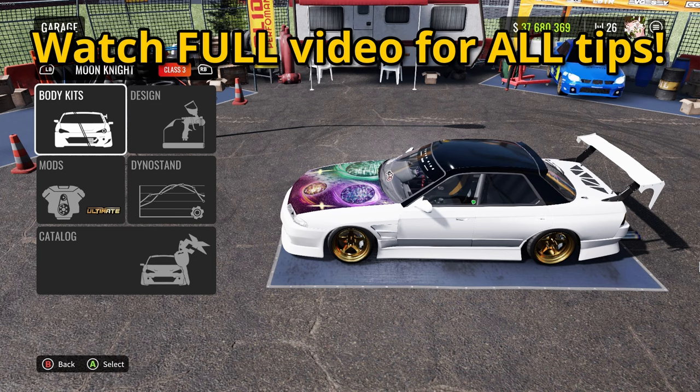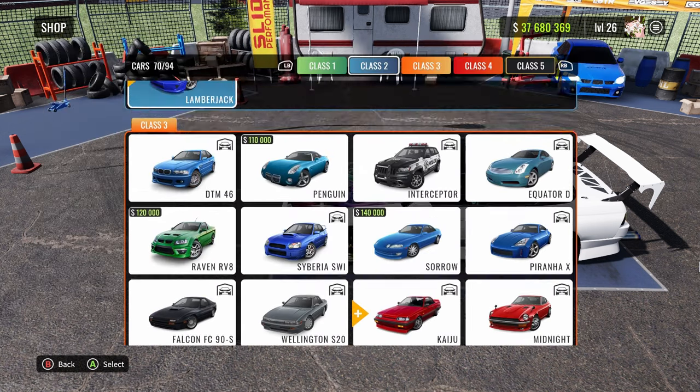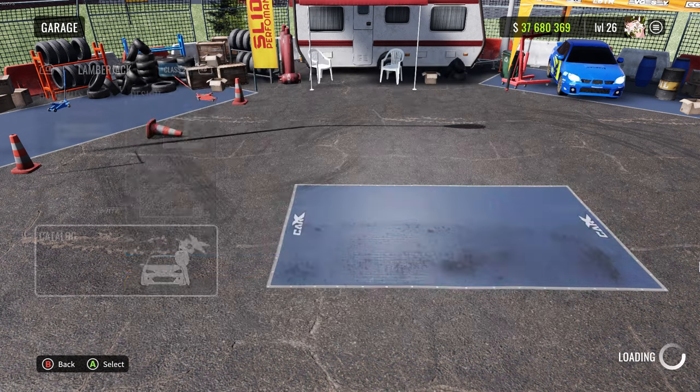Step one is to change your car. You've got to choose this exact one right here. It's one of the new cars — the Lamborghini or the Subaru Forester.